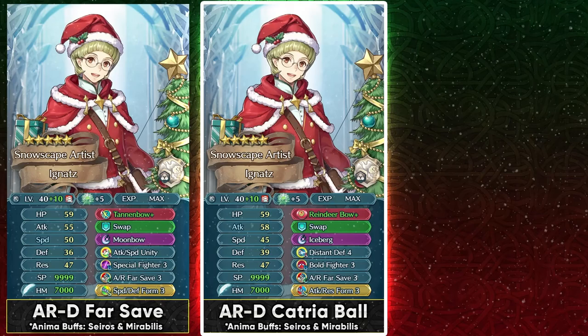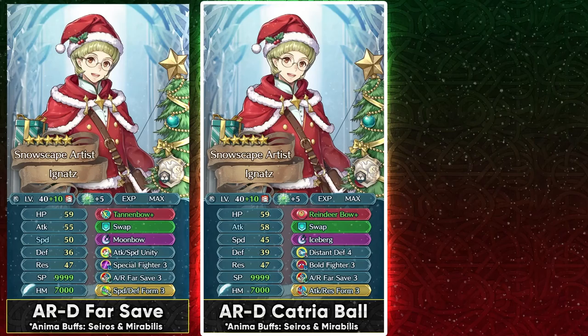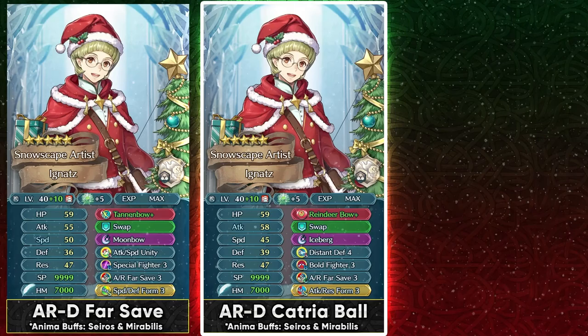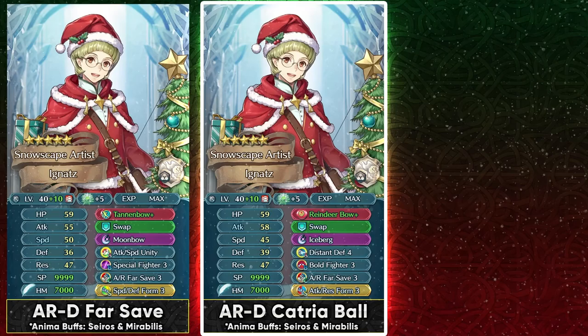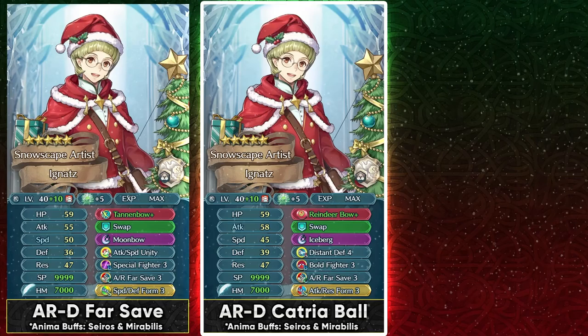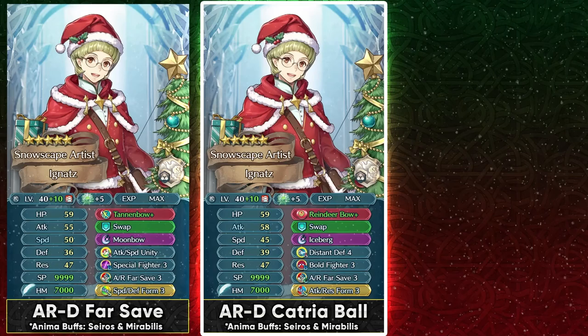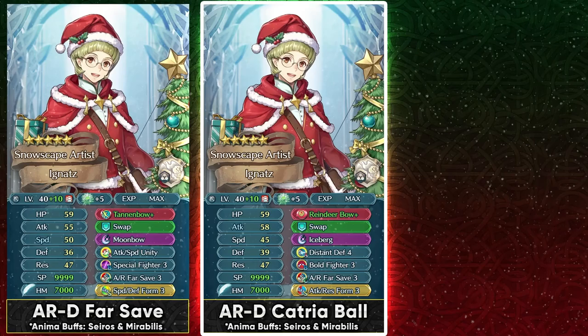Now there are two skills I haven't really mentioned here. One of them is Deadeye, which many people are going to be asking about. Personally I don't think Deadeye is the best option for Ignaz because he cannot run Time Pulse. And if you run Slaying Bow on him so that he can retaliate back with Deadeye via Special Fighter, then you're missing out on some extra effect and extra power — like you're not going to be getting the extra attack and defense from something like Tannenbow or Reindeer Bow, and that is a big deal because Ignaz doesn't have the highest attack stat. Deadeye is a win-more special, kind of like Glimmer — if you do more damage, Deadeye will give you even more damage. Ignaz, because of not having the highest attack, can struggle at times using Deadeye to get damage output. The fact that it can pierce through damage reduction is really helpful, but in general I personally don't prefer running Deadeye on a unit like him.